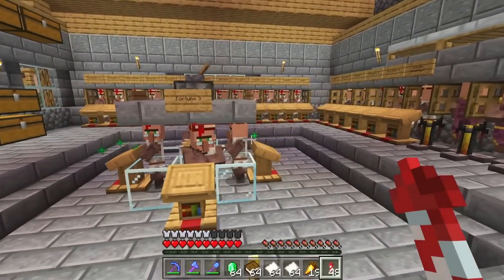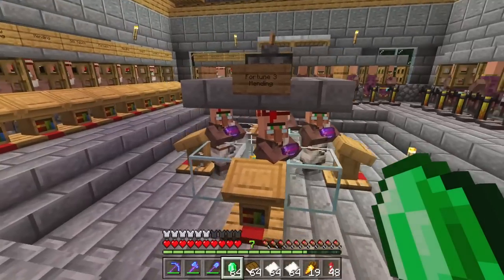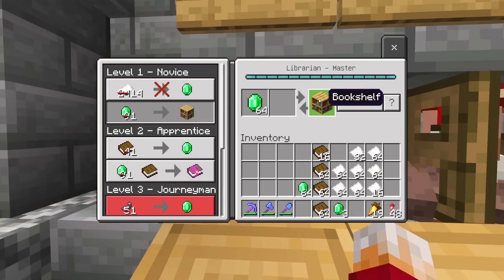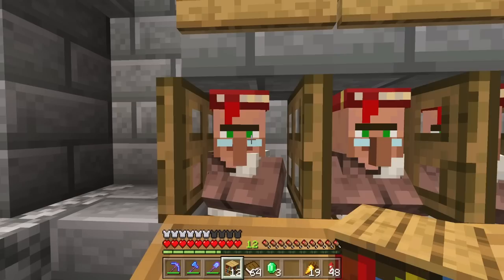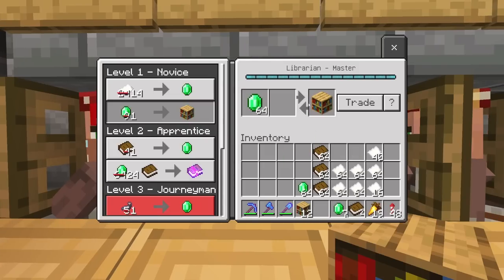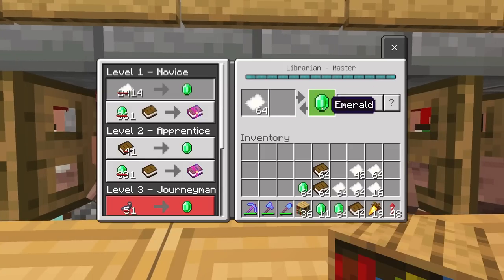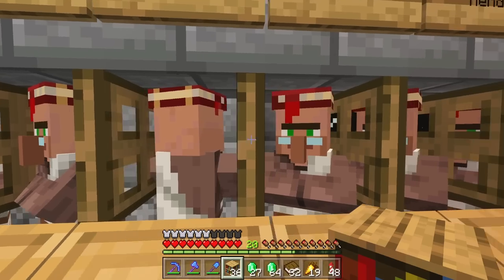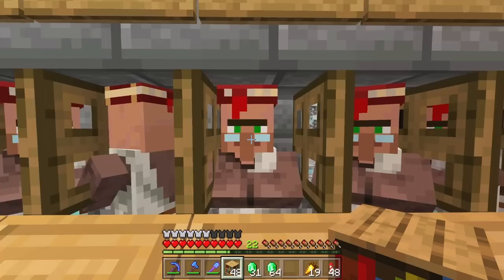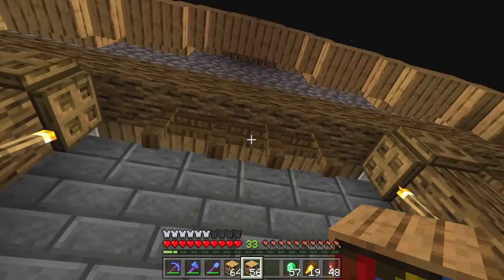After not too long at all, these guys in the middle have all turned back to villagers. I'm going to sell them some paper for very cheap, buy a whole bunch of bookcases for very cheap, and then sell him all of his books back for very cheap. This is a fantastic way of generating vast amounts of emeralds rather quickly — probably not quite as quick as a raid farm, because you do have to wait for the villagers to restock their trades eventually.